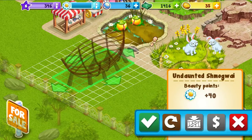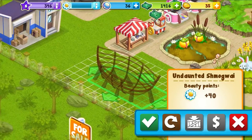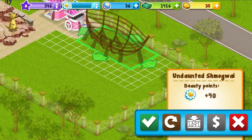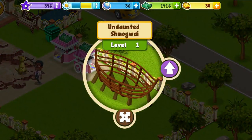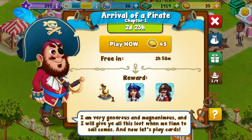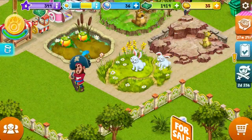That gives me a lot of beauty points actually. Can I put it over here? Like there. Level one - I need those coins from him to level it up. The first one's always free, isn't it? I'll get back to you on that one. Let's grab all this money.